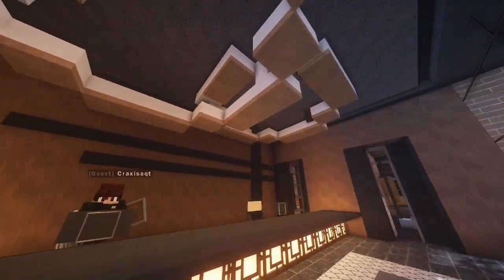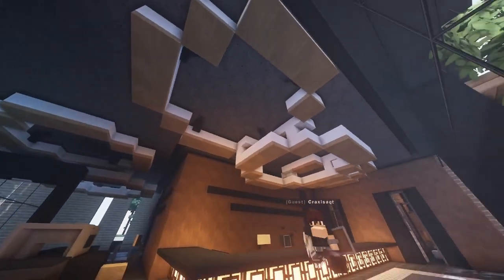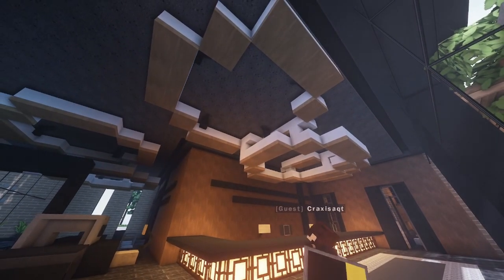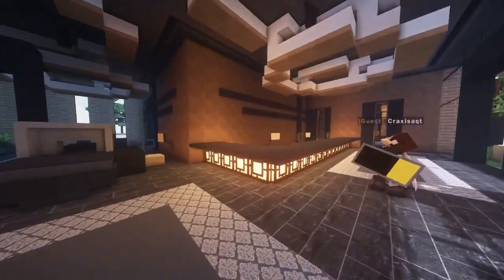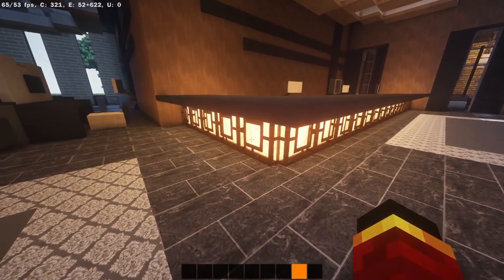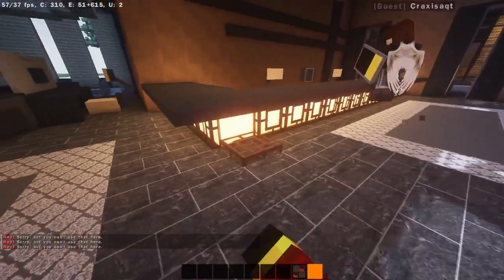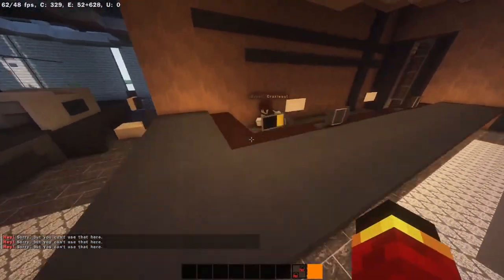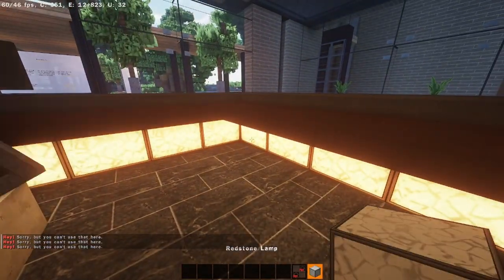Cracks, look at the ceiling — look at how cool that looks! I don't even know what they're for but they're just circles. Oh my god, circles! And look at the lights underneath here — they're using spruce doors with a glowstone behind the redstone. Really cool.